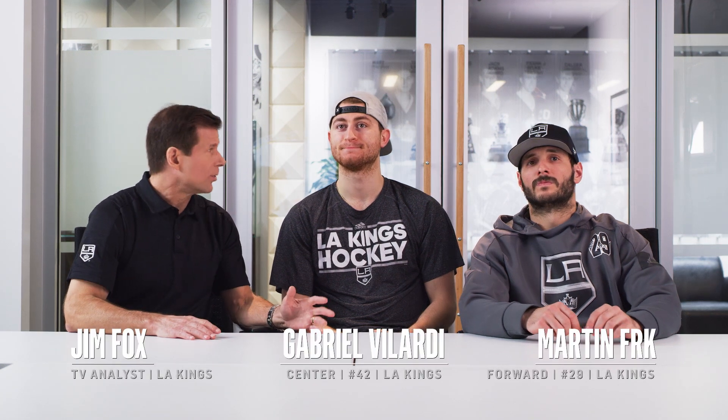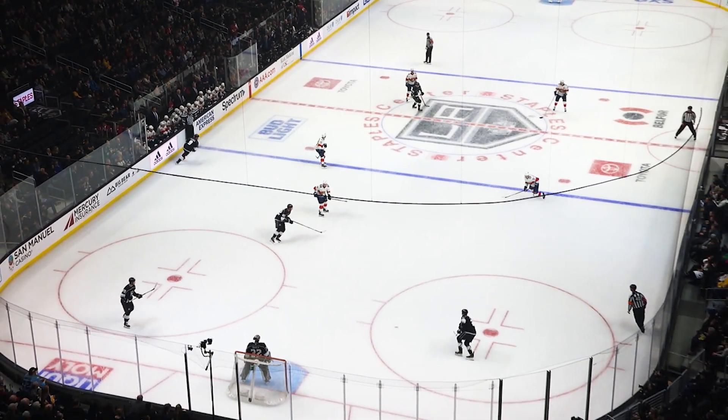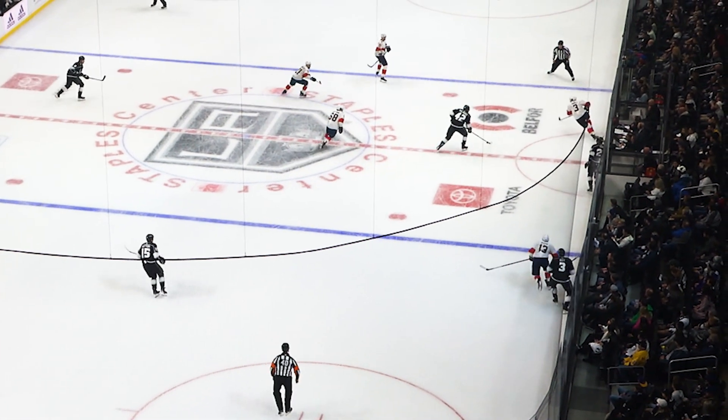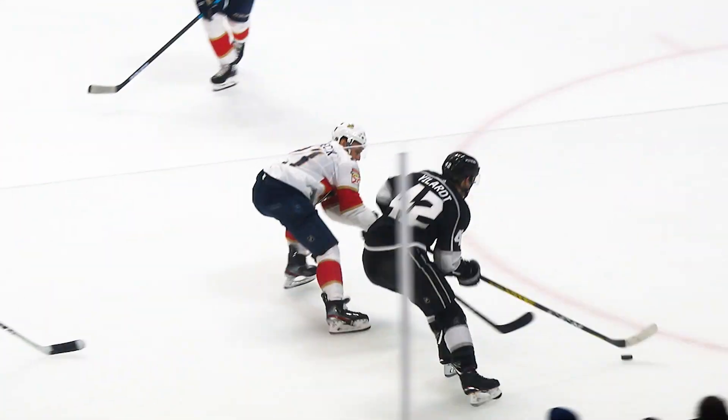You guys have played together before, so when you're reading, do you know that Martin's going to get the control — a nice little bounce between his legs pass there? You're gauging your speed there? In this instance, I'm not really thinking about Marty on the wall. I'm thinking about just trying to be low, and Hoffman does a good job initially covering me, and then he goes off a bank pass to Furky, and Furky makes a great play to me, and I'm under the play so I can get the puck and get in the zone.